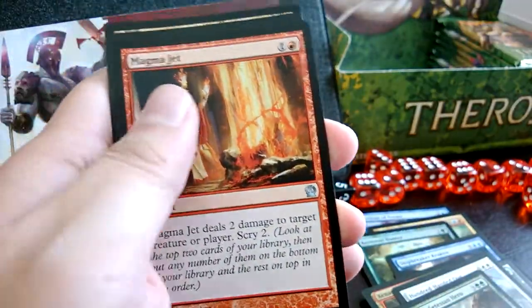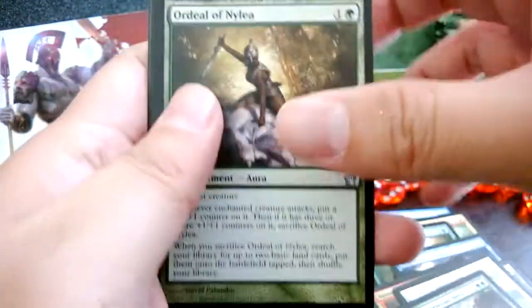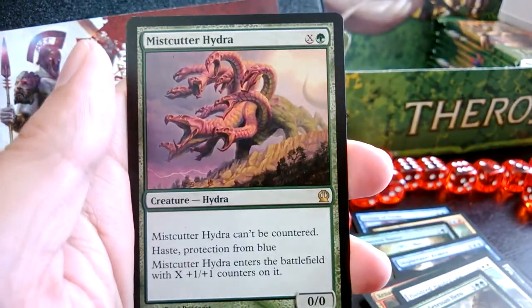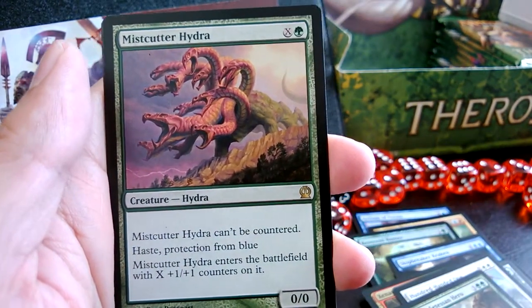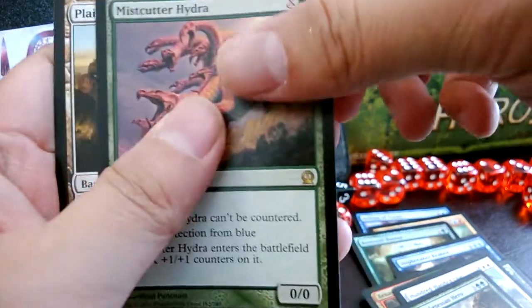Another Magma Jet — I'll put that in my deck pile. Ordeal of Nylea, Prowler's Helm, and Mist-Cutter Hydra — the protection from blue Hydra. Pretty cool.